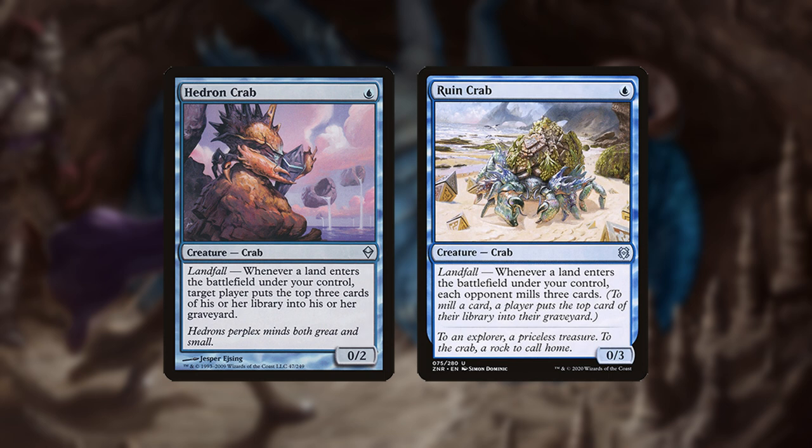Sideboarding and Weaknesses: The crabs are very important for milling enough cards and, despite playing no other creatures, removal needs to be left in against mill specifically to fight them. The key to winning the mill matchup often comes down to how quickly crabs are deployed or removed.